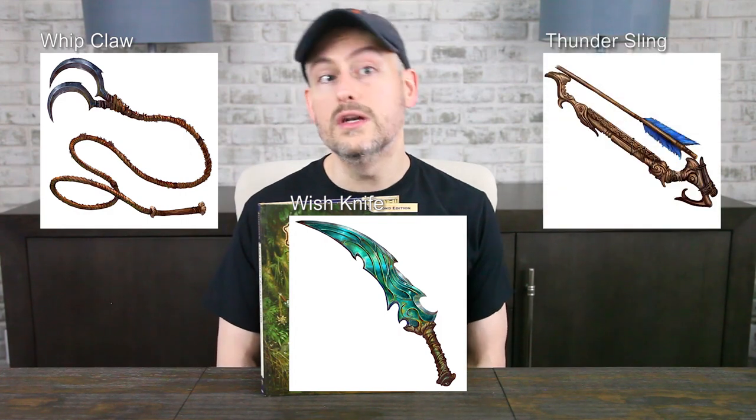The last few pages of the book give you some new ancestral gear, like the catfolk whipclaw, the geniekin wishknife, and the tengu thundersling. Plus there's a multi-page glossary and index, as Pathfinder has a lot of terms with proper nouns and it can take a while to wrap your head around them.